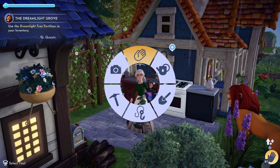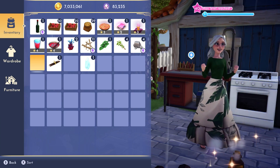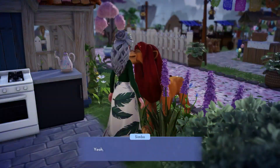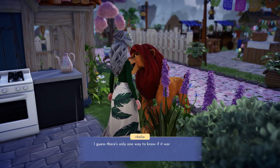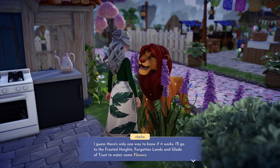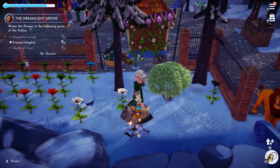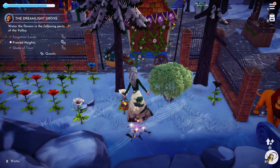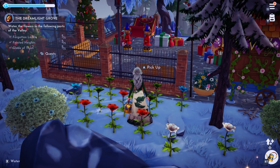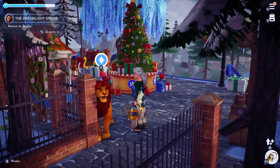Now we arm ourselves with our watering can and use our new fertilizer on it. Once the fertilizer is on our watering can, go talk to Simba real quick. He's going to give us our next task: water five flowers in three different biomes — Frosted Heights, the Forgotten Lands, and the Glade of Trust. In the Frosted Heights I've got flowers right here, and your watering can still waters more than one at a time, just like gardening.